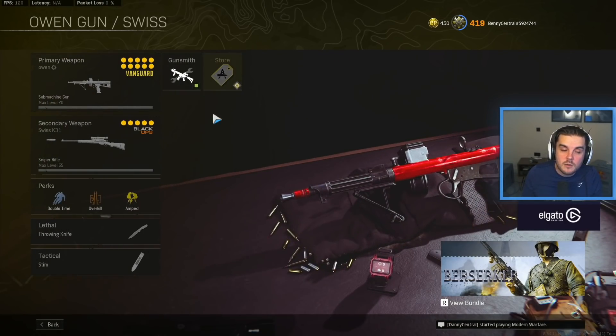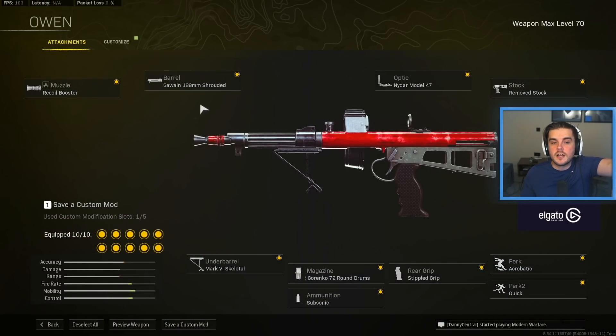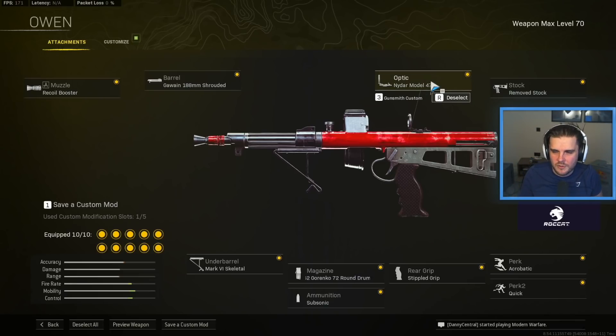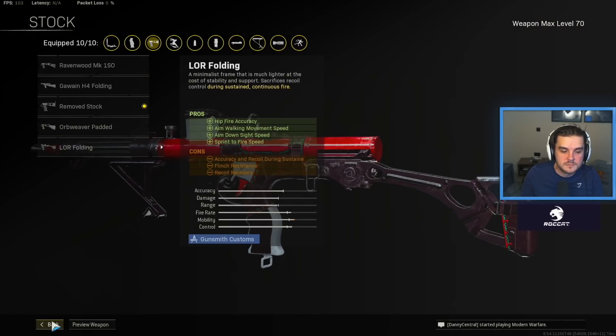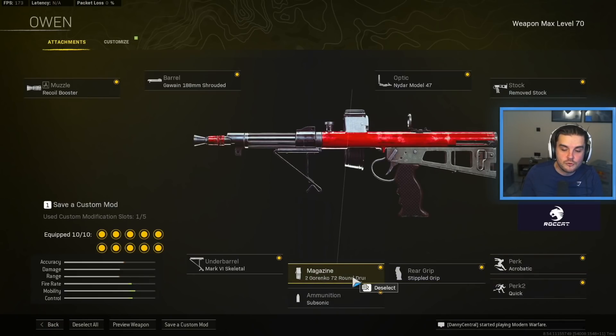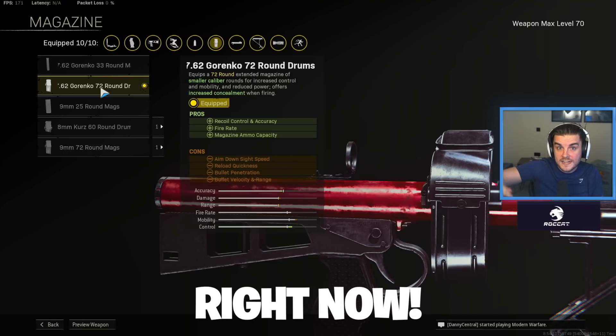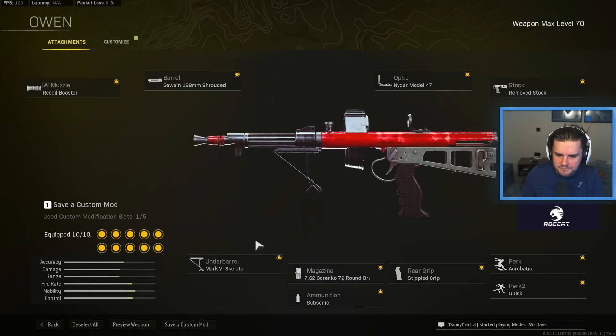The next class is the Owen Gun with the Swiss. The Owen Gun is probably one of the best SMGs alongside the Wellgun right now. You want the Recoil Booster, the Shrouded barrel, the NIDA Model 47 optic — I don't really like the Slate Reflector on the Owen. Then Remove Stock for faster movement speed, Acrobatic for faster movement and sprinting speed, Quick, Stipple Grip Tape, and the 7.62 Gorenko 72 round drum — one of the things that makes the Owen so good is you never have to reload. Use Sonic rounds so you stay off radar while still being able to use the Recoil Booster, and then the Mark VI Skeletal underbarrel.